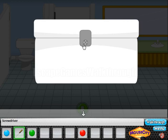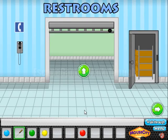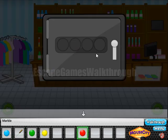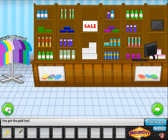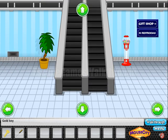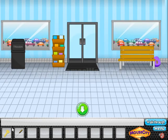The lid is screwed, so we use the screwdriver to open it and find the last ball. Let's put all four balls into the safe to open it and get the key to escape. Let's escape! If this video helped you, please like, subscribe, and bye!